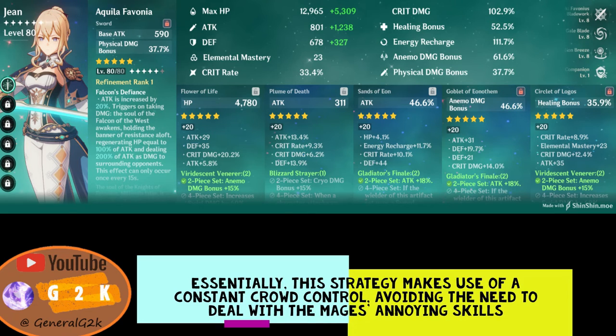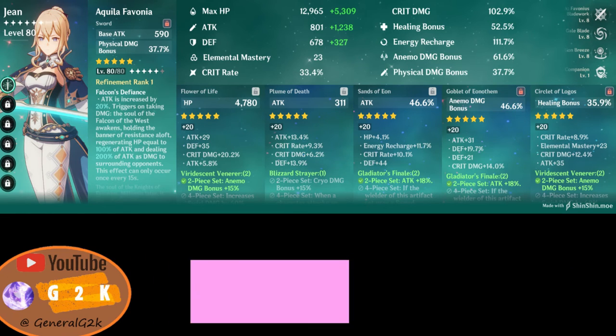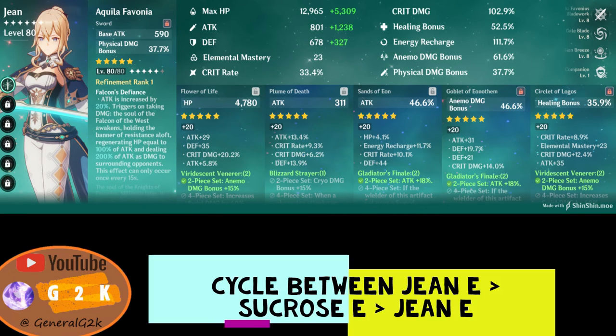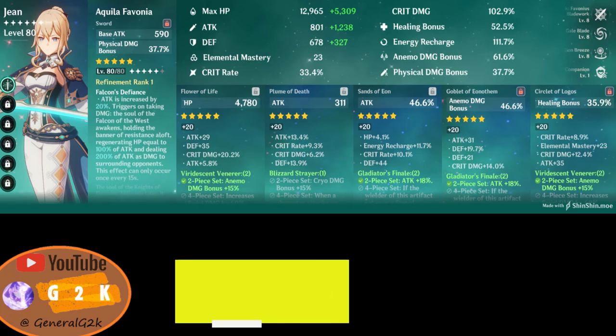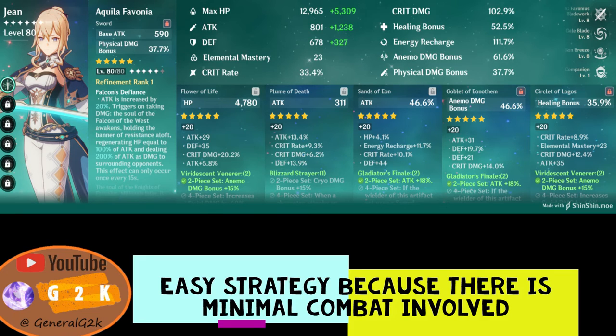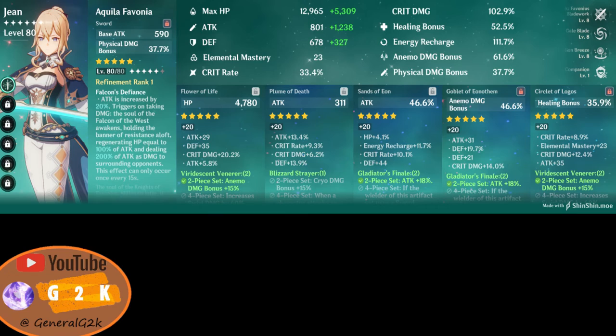This is very important because when the mages are not crowd controlled properly, they will protect themselves with a shield, making it impossible for the strategy to work. The strategy involves constantly crowd controlling the mages so they cannot use any skills that grant them a shield or crowd control resistance. You want to constantly swap between Jean's E and Sucrose's E, timing it carefully so the mages never have time to use their skills and are always lying on the floor. There's no main DPS role here — we are simply exploiting fall damage mechanics to kill these mages.